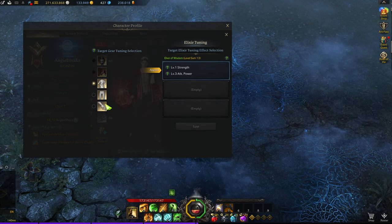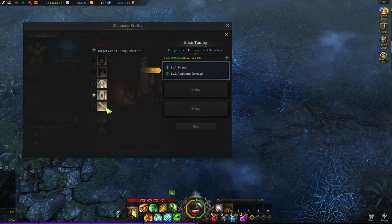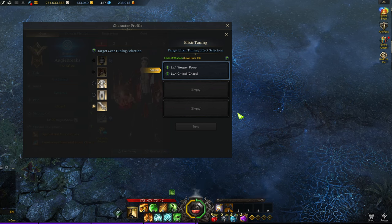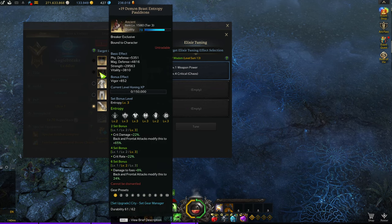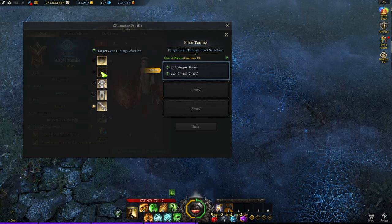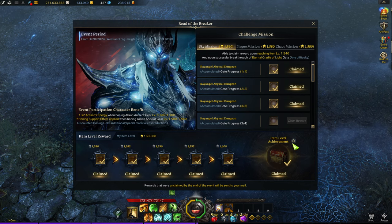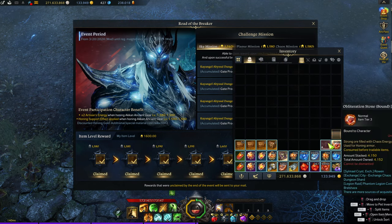For elixirs, chat helped cut all of them since these were the free ones from the road event. We got a 1-3 strength attack power, another 1-3 strength additional, and a 4-1 with the critical set. We also have a level-four Master piece saved. The two pieces that aren't Khan yet can't have elixirs put on them, so we'll do the weapon next week and see what happens.